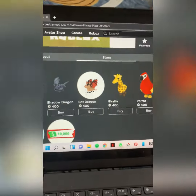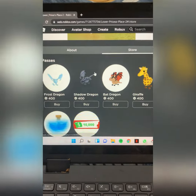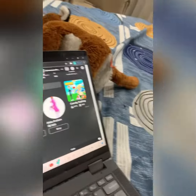Boom! You can have all the Adopt Me pet thingies — yeah, the pets. I need the Frost Dragon and the Shadow Dragon. I love them, but I don't have any of them.